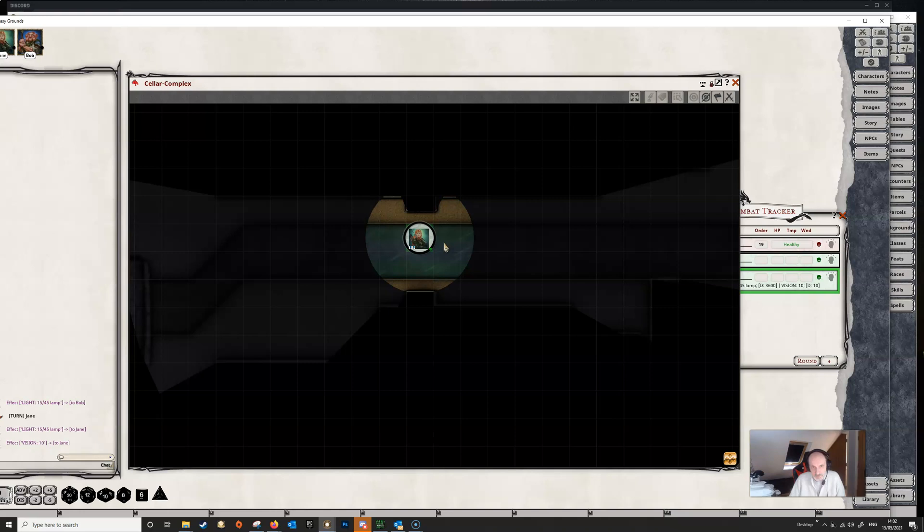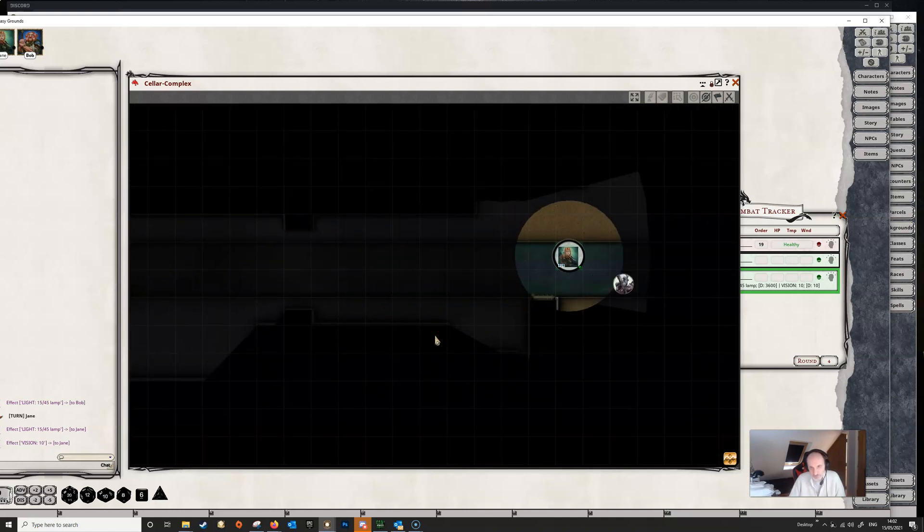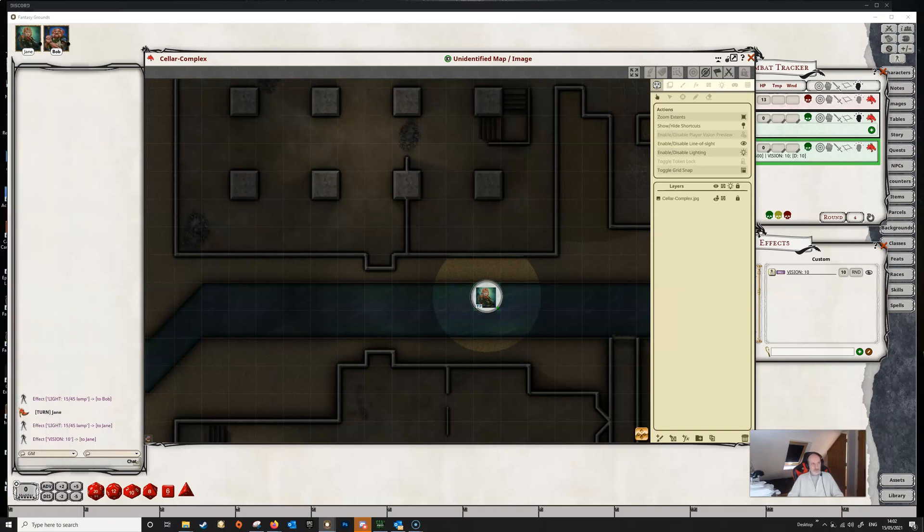Moving Jane around, you can see she's only able to see 10 feet. As we move closer to the NPC over here, she's not going to be able to see that NPC until she's pretty much right on top of it. That is a method by which you can limit the vision of a particular character to a specific range.